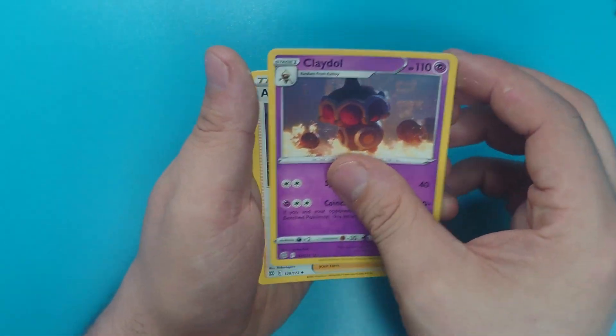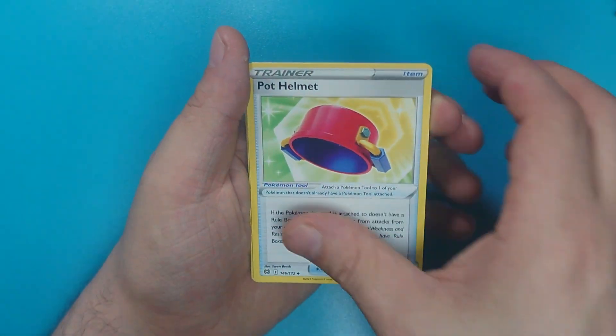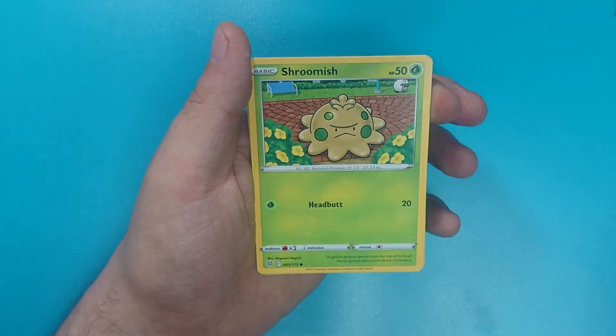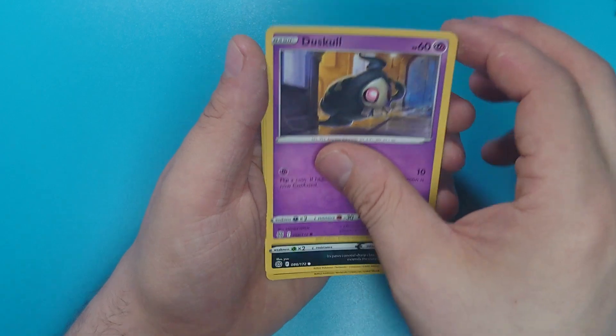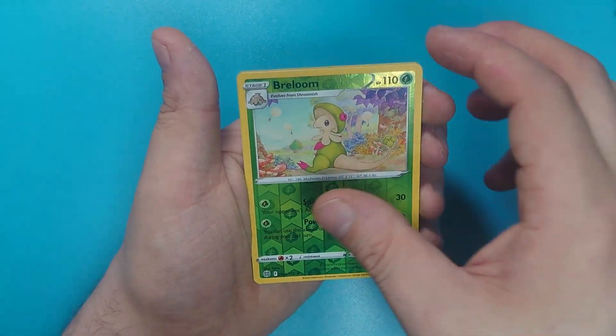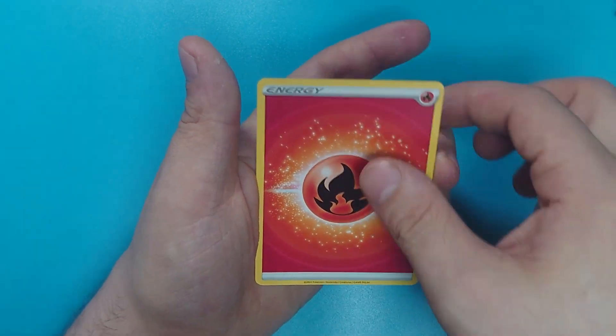Claydol. A Sableye Premonition. Pot Helmet. Piplup. Shroomish. Purrloin. Duskull. A Sneasel. A Reverse Breloom. And a Normal Breloom — wow, what luck. And a Fire Energy.